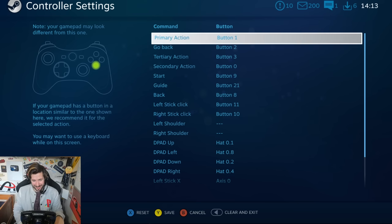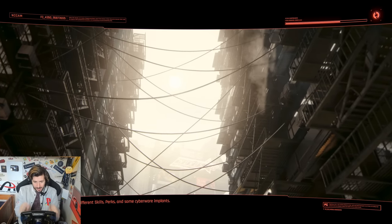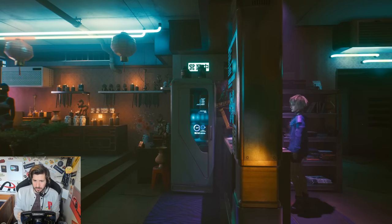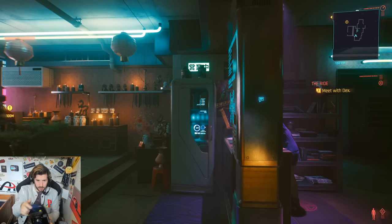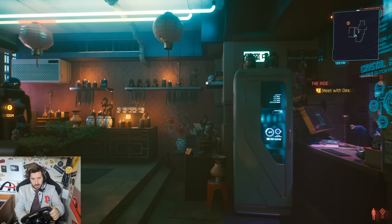Let's jump into Cyberpunk with a wheel - amazing content, love it. I've booted up an earlier save, got all my stuff mapped on the wheel. We should theoretically be able to drive, though I'm not sure how well we'll be able to move around the world. This should hopefully move me left and right - it does! Okay, so I can do that.